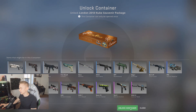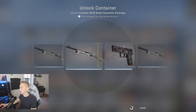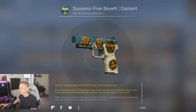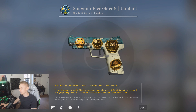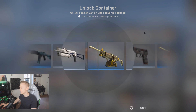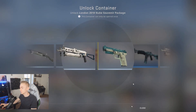This is the Nuke souvenir package. The best you can get is the Control Panel, which isn't bad — I wouldn't mind a souvenir Control Panel. As with most souvenir packages though, I fear we're going to get not fantastic stuff. Schmooja is probably easily my favorite player from BIG. Another Nuke — show me a Control Panel, that would be the dream. No, we're going to get a gray instead.